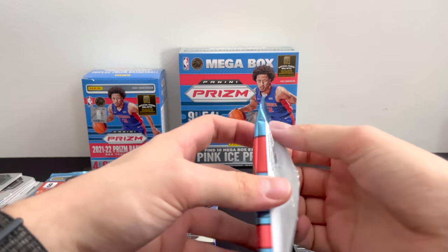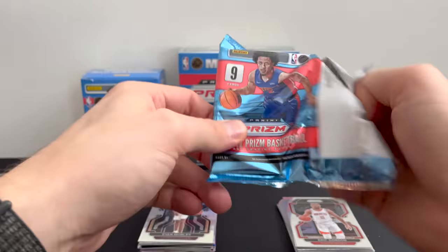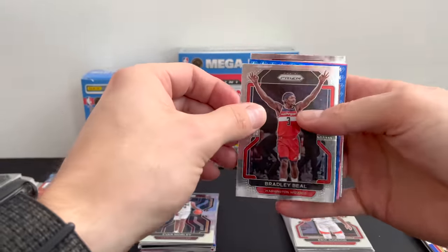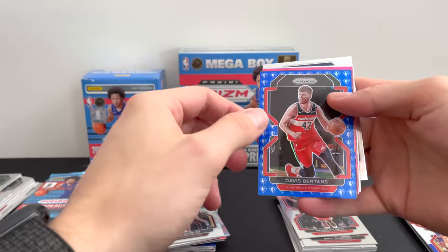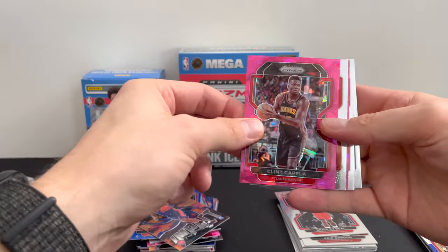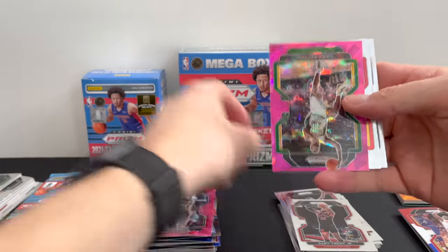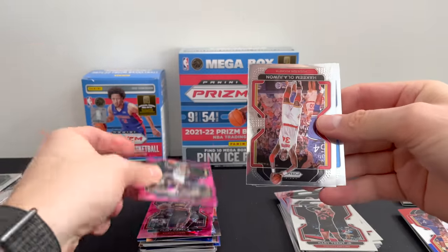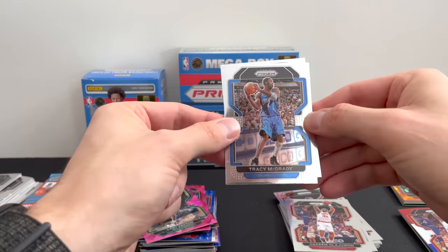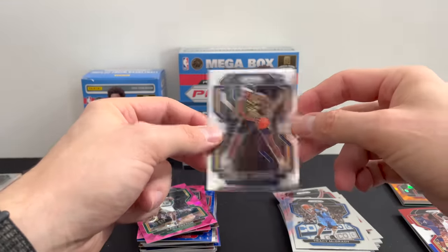Wow. Three more packs to go — not too bad so far, no complaints here. Bradley Beal, Davon Bertans, Cade Cunningham Instant Impact, Clint Capela pink ice, Gary Trent Jr., Gary Payton, Hakeem Olajuwon, Tracy McGrady, and an Isaiah Jackson rookie.